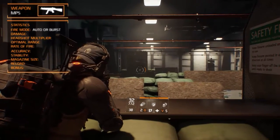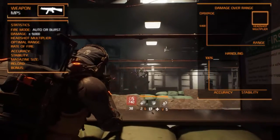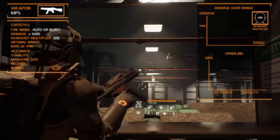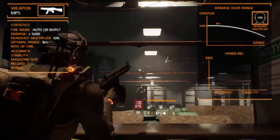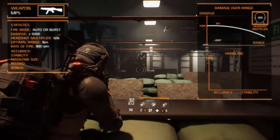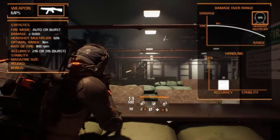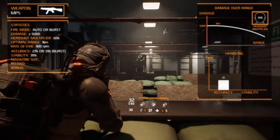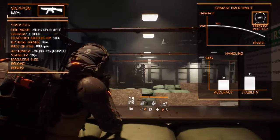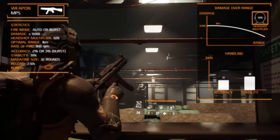It has two fire modes: automatic or burst depending on the variant. It doesn't have the highest damage, which is around 9,000. The headshot multiplier, as with all submachine guns, is 50%, meaning you will have 1.5 times the damage when shooting an enemy in the head. It is effective until the optimal range of 16 meters, though it can be hard to control at that range with a rate of fire of around 800 rounds per minute. The accuracy is 21% for automatic fire or 31% for burst fire, and stability is 39%. It has a good magazine size at 32 rounds, reloading in two and a half seconds. Just like all other submachine guns, it gets increased critical hit damage.